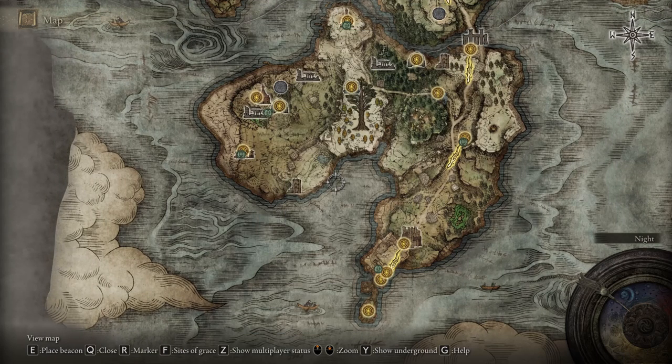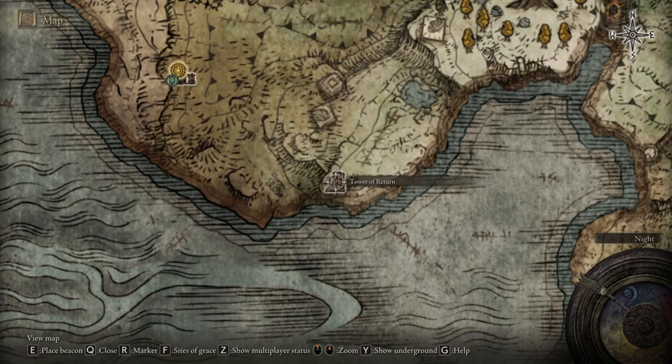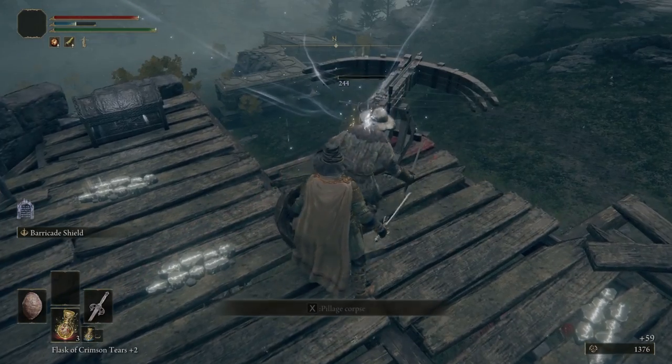First off, you want to travel to the southern part of the Betweenlands, to the Weeping Peninsula. Right here you're going to use the Isolated Merchant Shack's quick travel or just go to this place on foot. The place you want to travel to is the Tower of Return. At the very top of it, you will find a treasure chest.